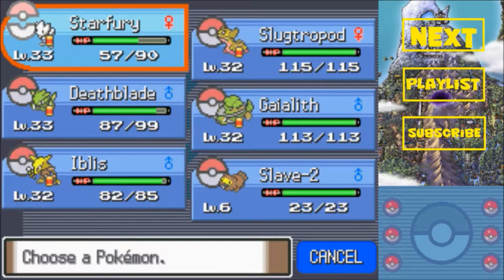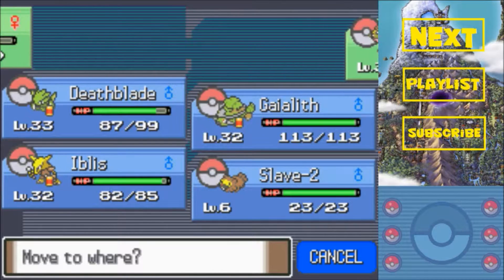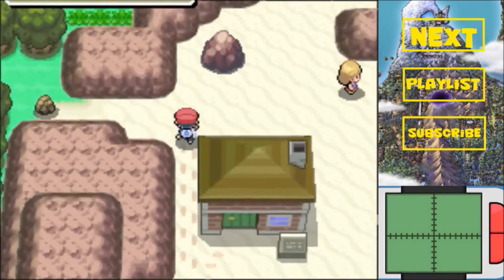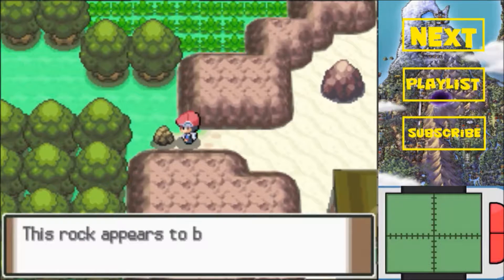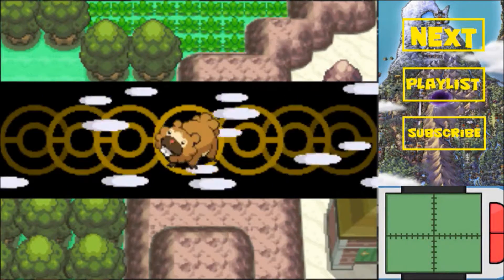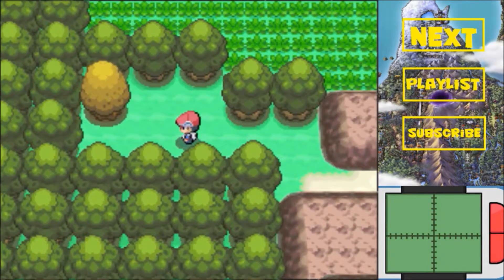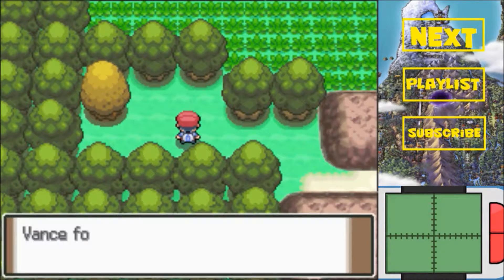Yes! Star Fury, you have a tight bond even though you like blowing yourself up. You can talk to that guy and if you have high enough friendship, you'll get yourself a Footprint Ribbon. Come on back here - we get ourselves a rock-smashable rock, and right up here we get a Hyper Potion. Hype!